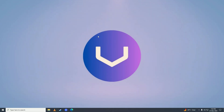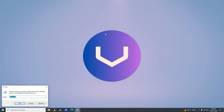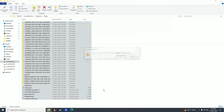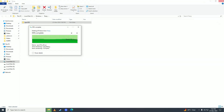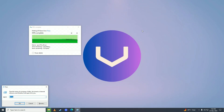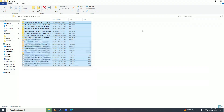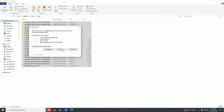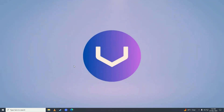If that still doesn't fix the issue, you can clear your computer's temporary files. Open Run and type %temp%, then delete all those files — skip any that can't be deleted. Open Run again, type %temp% once more, delete those files as well, skipping any that can't be deleted.